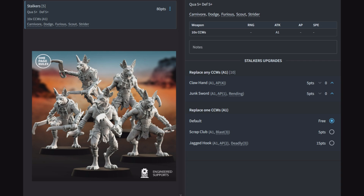One guy can switch out for a Scrap Club (A1 blast 3) or a Jagged Hook (A1 AP2 deadly 3) — again, for two different types of enemies. The Scrap Club at one attack with three hits is good for clearing out a bunch of light stuff, while the Jagged Hook at AP2 deadly 3 is for going up against something like a tough multi-wound model.